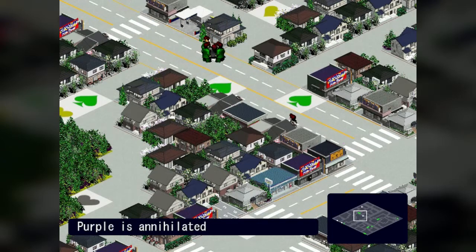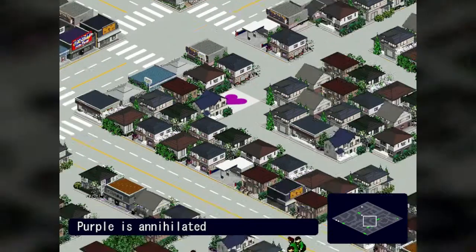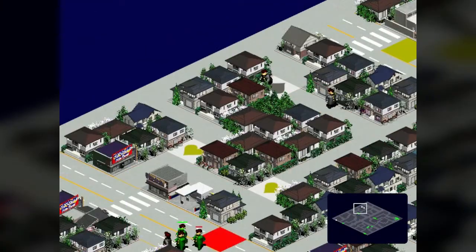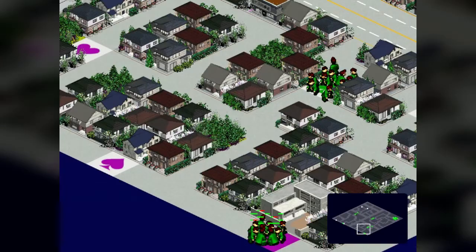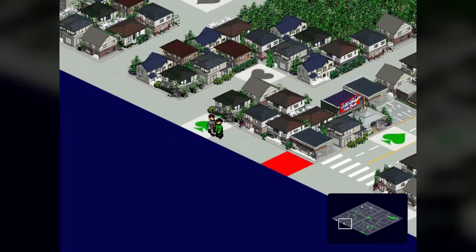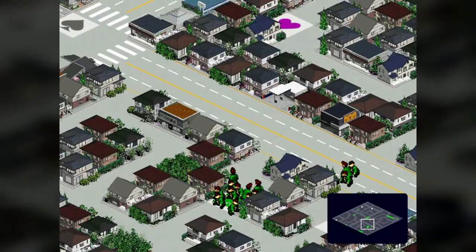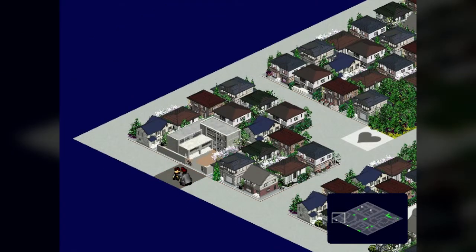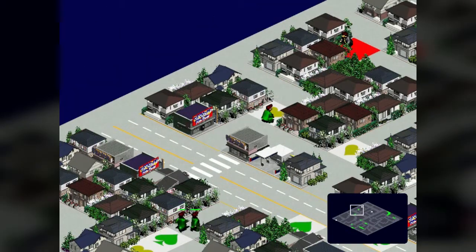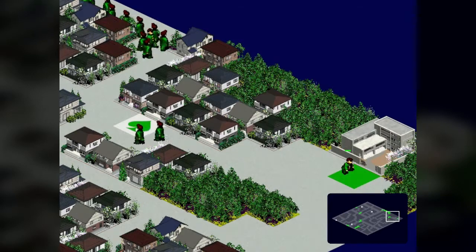Purple's annihilated! I'm pretty much going to end this real soon. Green eventually just becomes too much to deal with. That's why, if you're playing as any other faction, it's very important to get rid of green as soon as possible — because there's just too many of them.